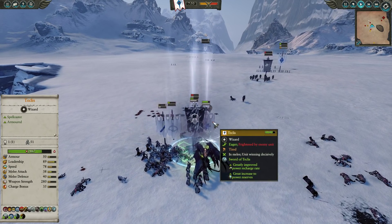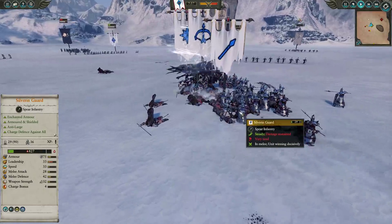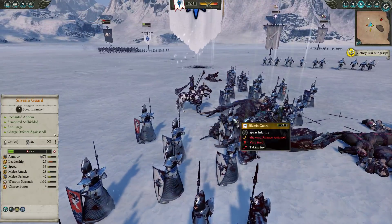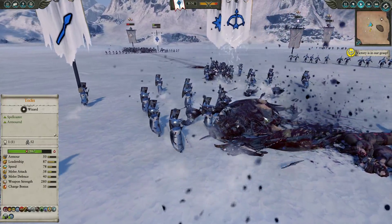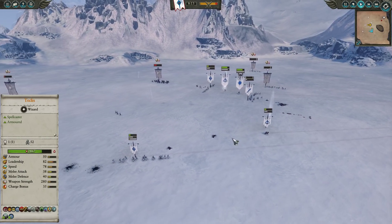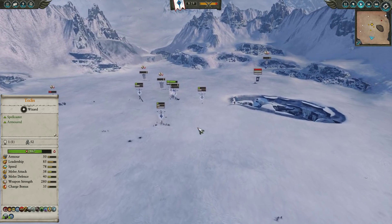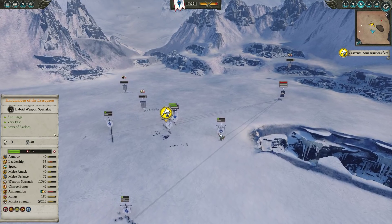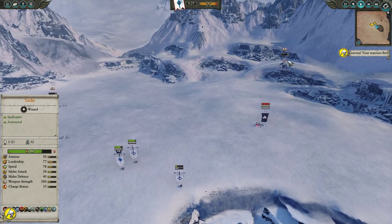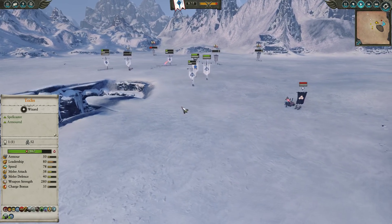For my opponent we have marauder horsemen and horse masters on the right, and the same pairing on the left with double horse masters - a little more elite on the skirmish cavalry front. For the infantry core we have basic chaos marauders along the line with one unit of Mirror Guard in the center. He's gone light on infantry because of very expensive units: chaos warriors with great weapons protecting the Regiment of Renown, a hell cannon, the Soul of Damnation, and a triple flying threat - a manticore core, an exalted hero on a manticore, and a chaos sorcerer lord of death on a two-headed dragon.